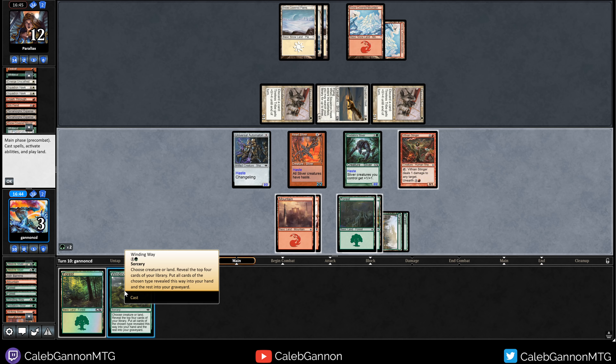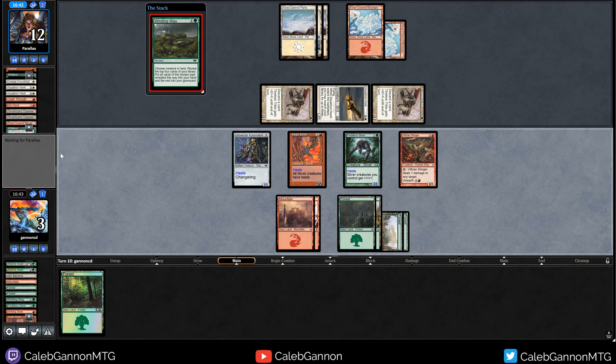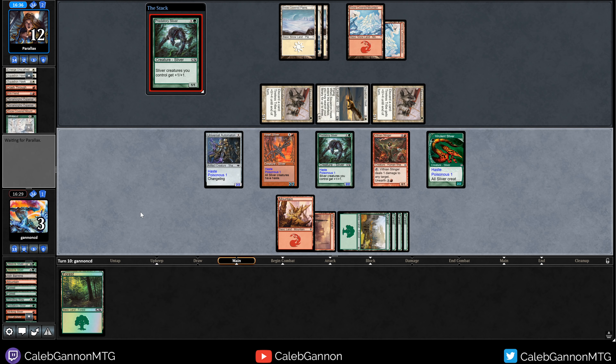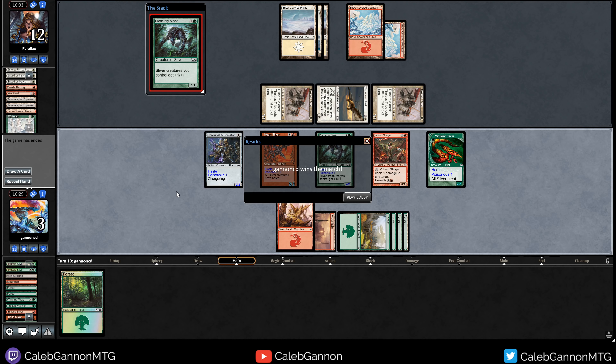There we go — finally get in somewhere. Are they just dead? Let's say they bolt Predatory Sliver — I'm in this position, they take eight. We got there! That was a really, really interesting match. I don't know if you gain much going Red-White on Tireless Tribe. You gain Scred and Firebolt, but it becomes kind of a midrange deck. That was very close though. See you guys next round.